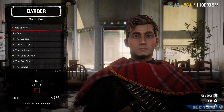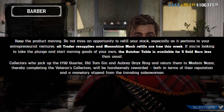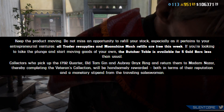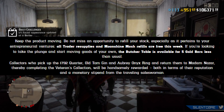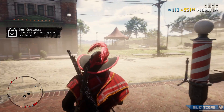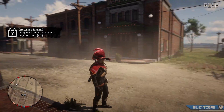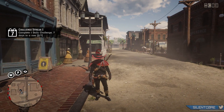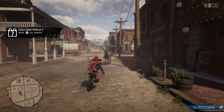Speaking of which, trading and moonshine mash refills are free this week, so if you want to resupply either of those businesses it's not going to cost you anything — a nice incentive to keep those businesses running. Normally I always resupply the trader myself since it's usually pretty fast, and the moonshine mash refills usually cost around $50, so you're going to be saving some decent money if you are running these regularly throughout the week.